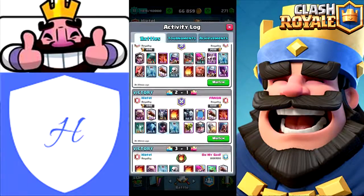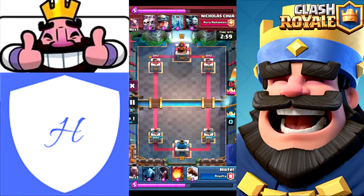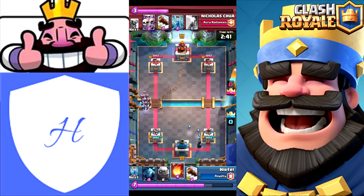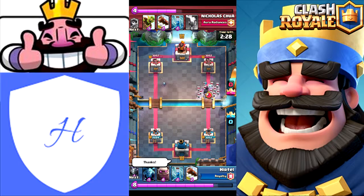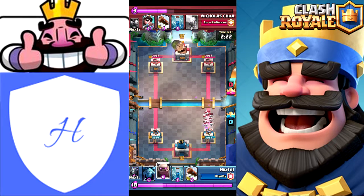Alright, let's scroll past the Fireball challenge - this is another match I wanted to show you guys, it was pretty intense. I'm facing Nicholas Chua from Aura Radiances. I drop my Night Witch right here, he drops a Minion Horde to Miner. I Fireball his Minion Horde - one bat is working on that Miner. He throws a Well Played. At this point I wasn't too concerned because my Night Witch is making its way down the right lane, though his Skarmy did a fairly decent job at countering it.